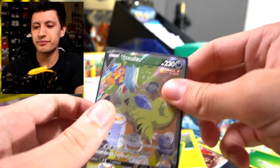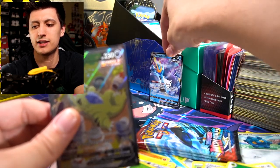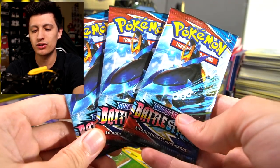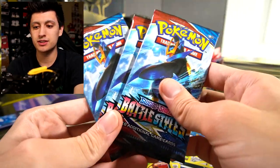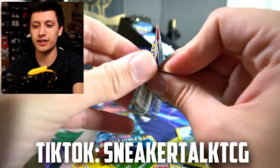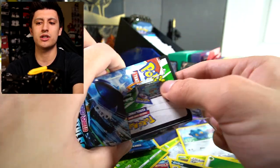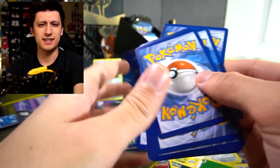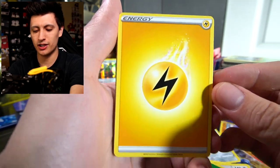That was the Single Strike Tyranitar alternate art pulled from the Tyranitar pack. Now we're on to the Empoleon packs — it'd be crazy to pull both alternate arts in the same session. I also recently started a TikTok at sneakertalktcg where I'll post pack opening highlights in 60-second recaps and exclusive content. I'm still doing YouTube Shorts here too, but TikTok will have extra stuff since I don't want to overwhelm you guys on YouTube.